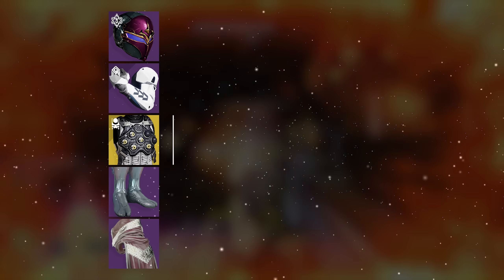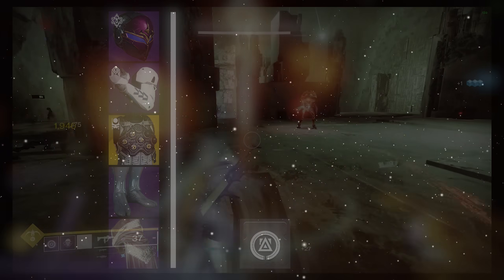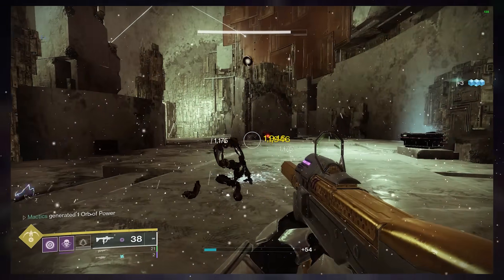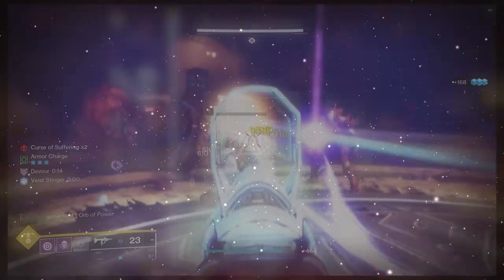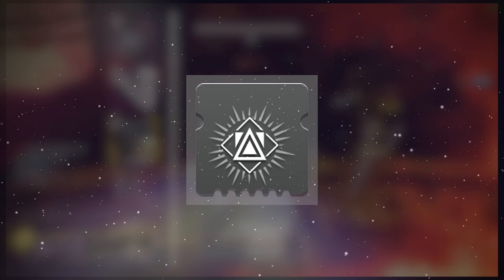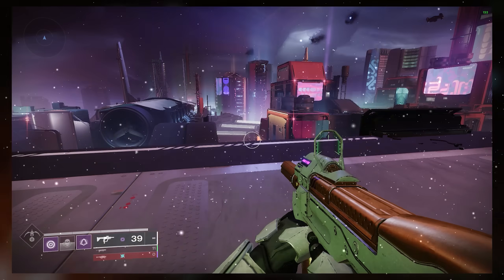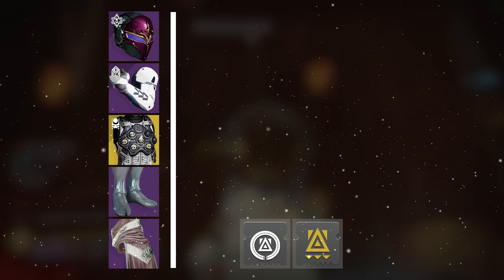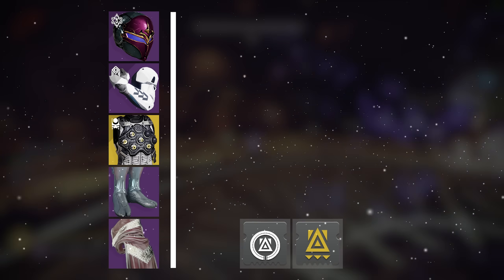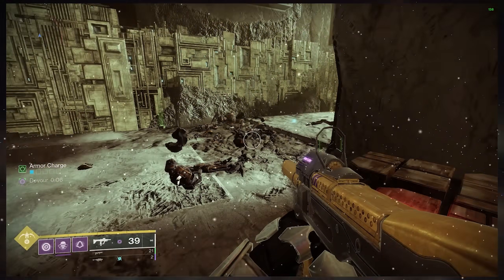It only gets better once you incorporate our mod setup, which begins with Reaper, a three energy class item mod that generates an orb of power on weapon final blows after activating your class ability. This is the element-agnostic orb of power version of Reaping Wellmaker, the previous bread and butter of the Omnioculus Hunter. After that is Utility Kickstart, which will refund a small portion of your class ability on class ability activations, providing even more energy for each stack of armor charge you currently have, obtainable by scavenging Orbs of Light that you'll create from Reaper and two other sources.